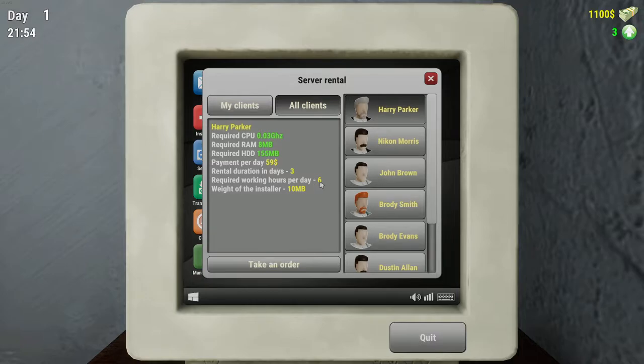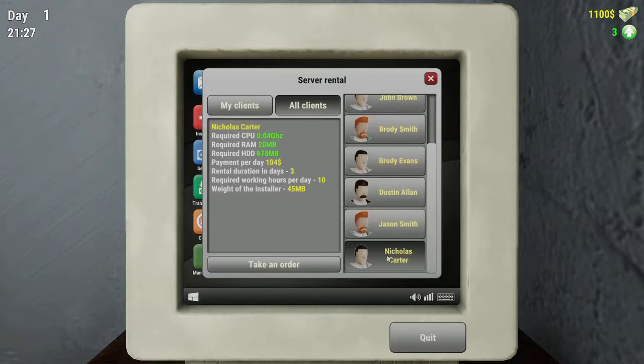Required during working hours. We take the order. If we've got the money on us - which we've got $1,100 - we can go and build that computer up and then rent it to him. And Nikon Morris just needs more HD but he's going to pay $62 a day - actually $70, $71. And Nicholas pays $104 a day. Now you have to build these computers up: 20 megabits of RAM, 678 hard drive, 0.04 gigahertz.